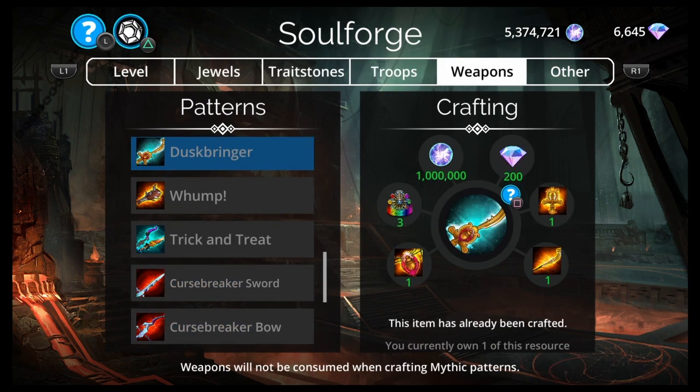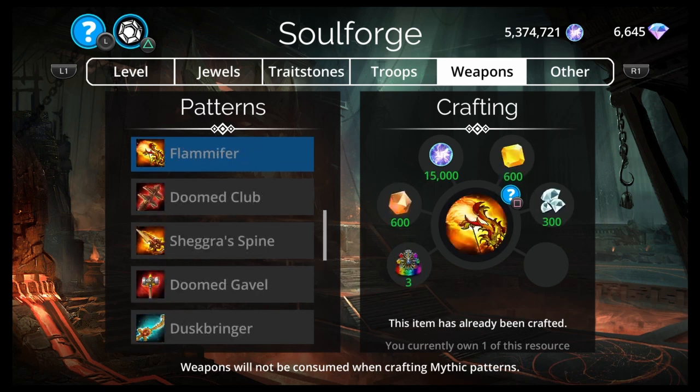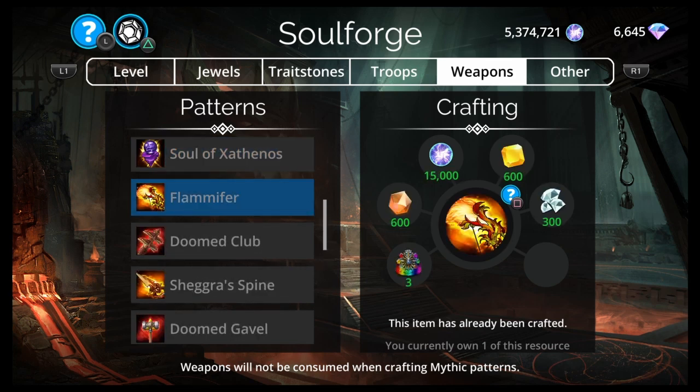It's very important that you get this. Weapons in the Soulforge take forever to come back around, so it's a good weapon. It's one you should get when you see it, and it's going to be like nine months at least until we see this again. And it's used in like two of the best teams in the game.